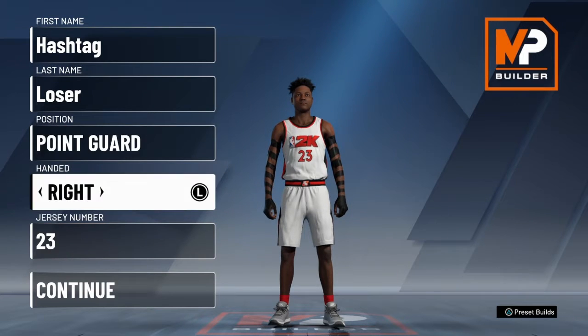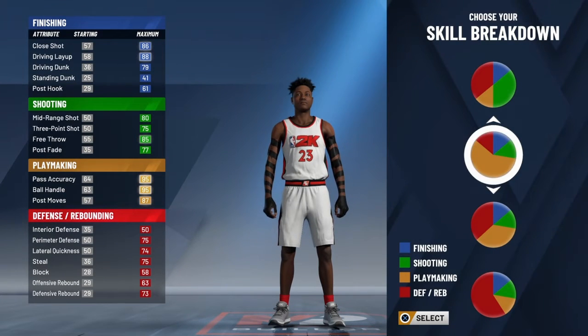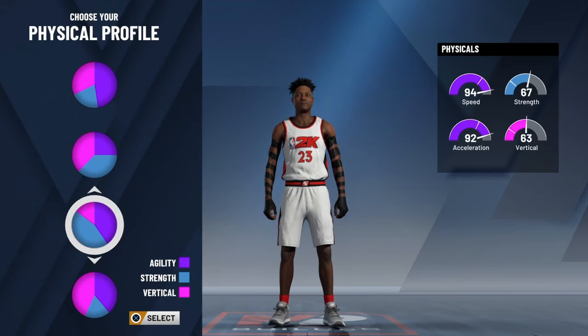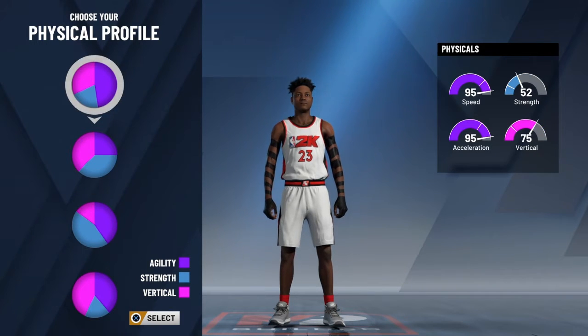You want to be a point guard for this one, and it doesn't matter if you're right or left, and it doesn't matter your jersey number. For the pie chart, you want to be all playmaking, and for the physical, you want to be either agility and vertical or all agility.